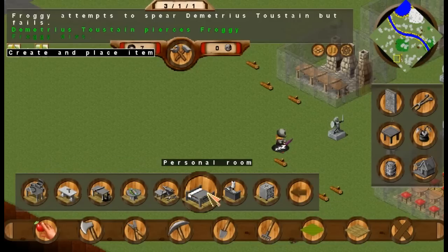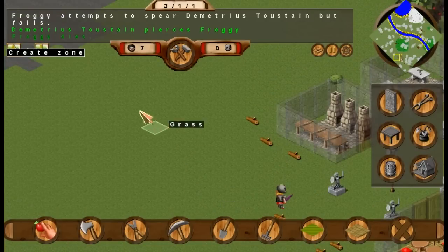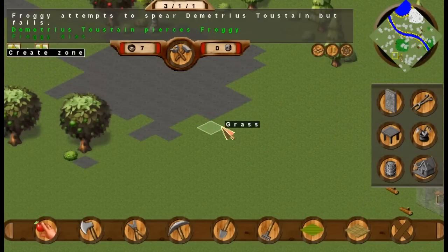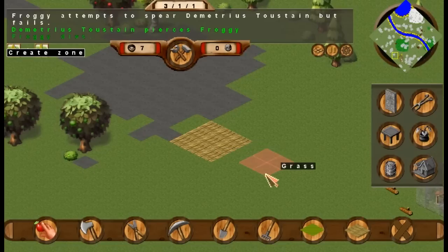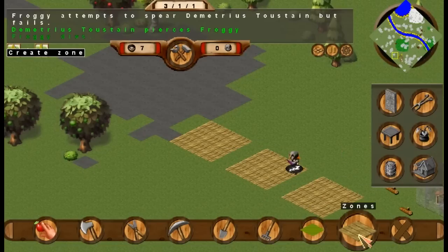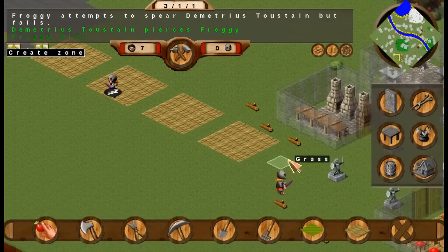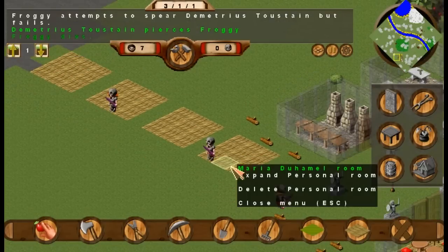So let's do a personal room. I'm thinking I'm just going to do this bunker style, but keep them a little bit separate, and then put one big shell over them. I should have done the math, probably, to make it look pretty. Yeah, let's do it.